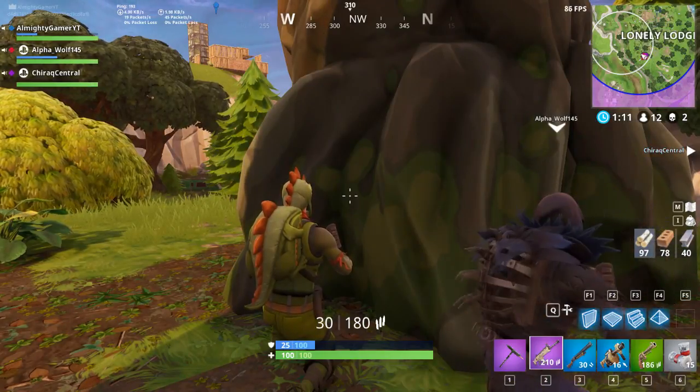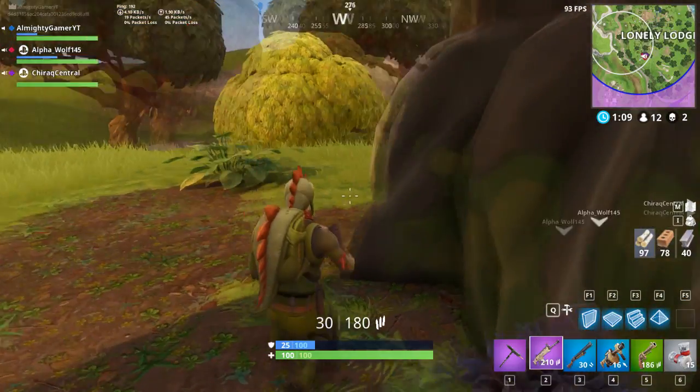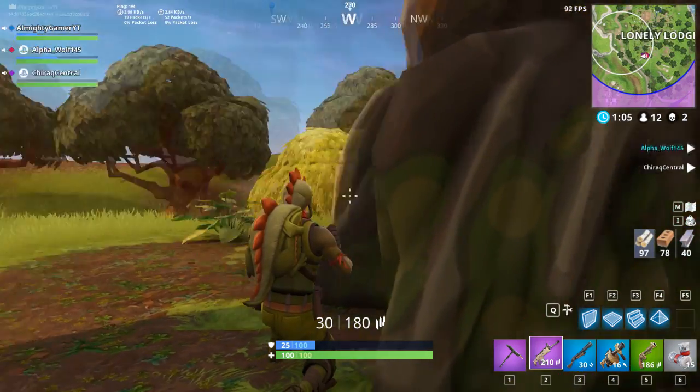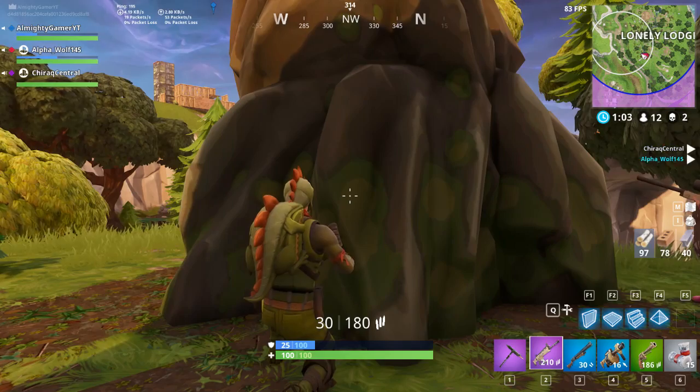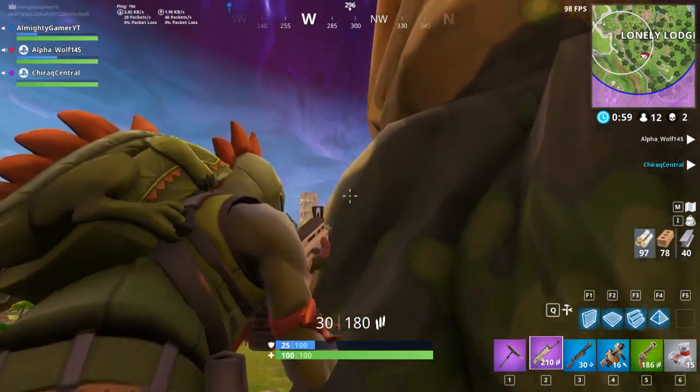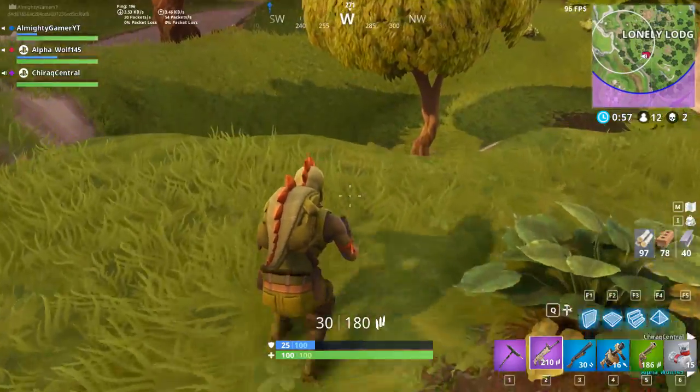Storm and map: the maximum match length is roughly 15 minutes. The match will start with a storm circle already closing in over the island. The storm does more damage than normal, taking 5% health during the first circle and 10% for the rest of the game.